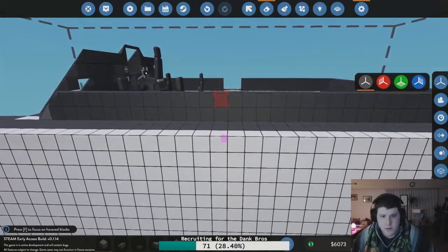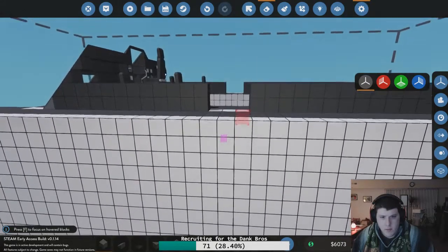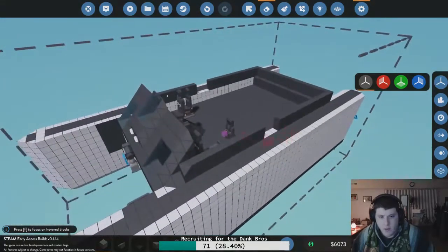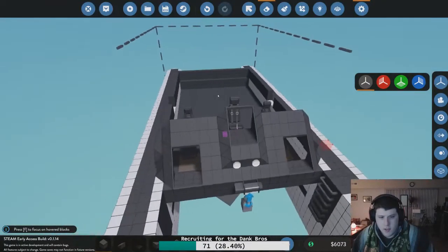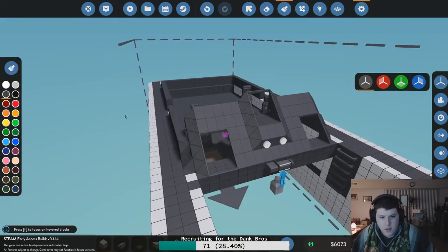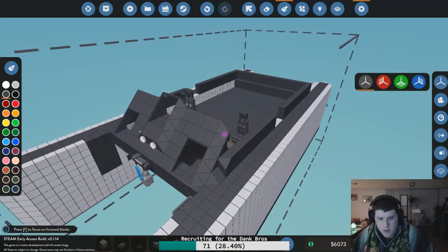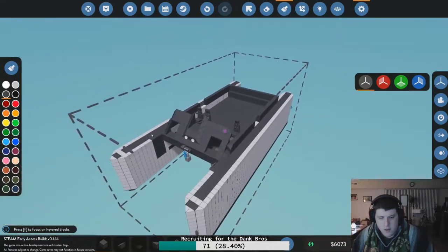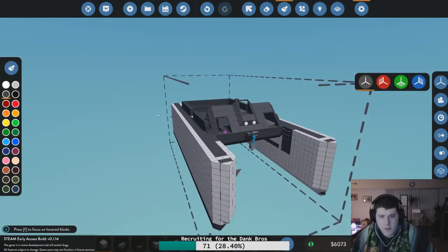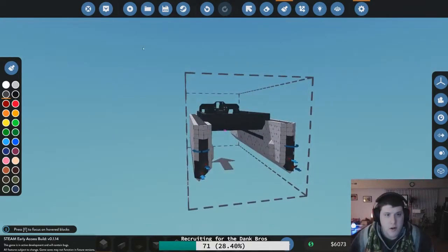Forgot we're in a window, because this game's a little bit new still. So now we want to take these three. Yep, yep, yep. Looks good. Okay, so now I can walk on and off the ship. I need some more paint. Let's just fill this in. Light paint. I think we are good to go.